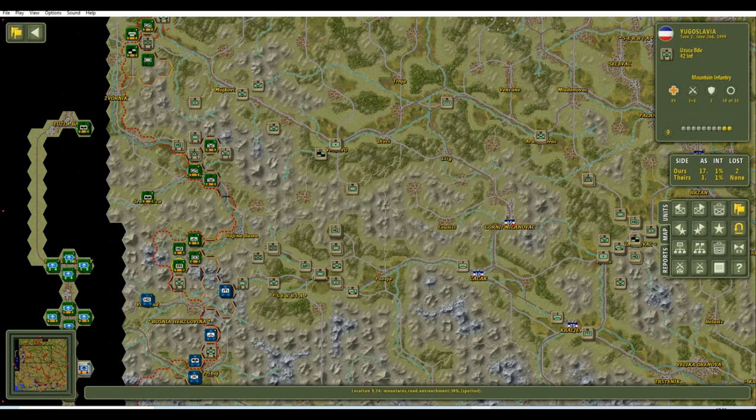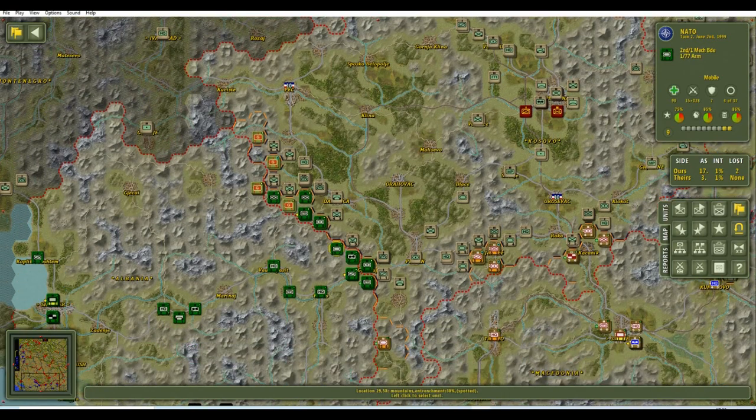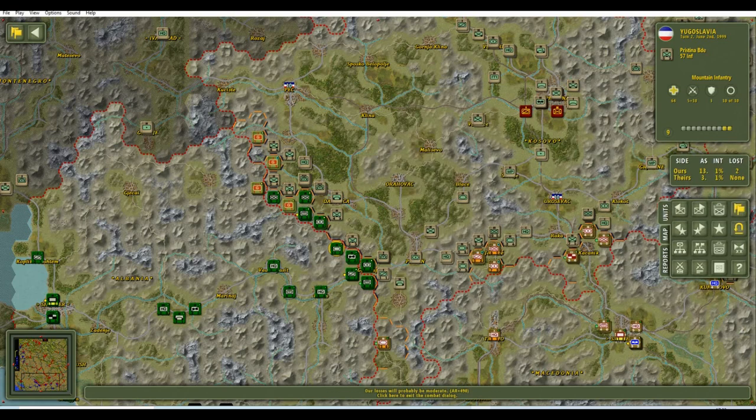We've got a little bit of our turn remaining but not much we can do before handing it to the Serbs. Let's see what we can do against that infantry unit — opening a nice gap there would be awesome. The likelihood of success is very poor, but we've got a huge amount of air support. You can't always trust the odds calculator depending on circumstances. It's amazing — we have pushed through on the Ornovac front.